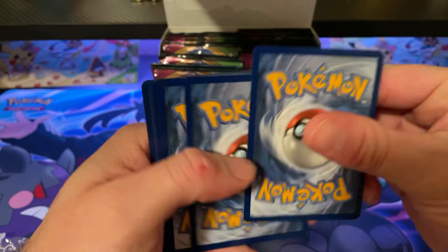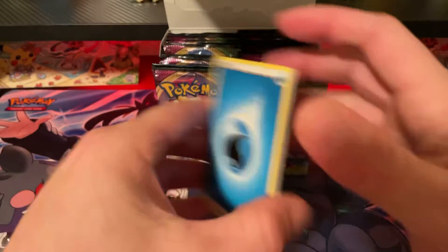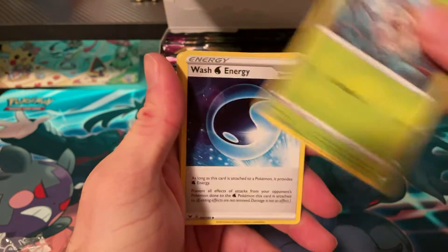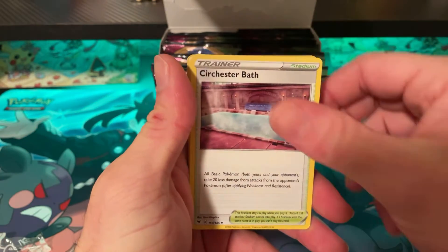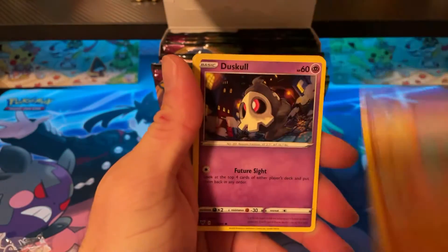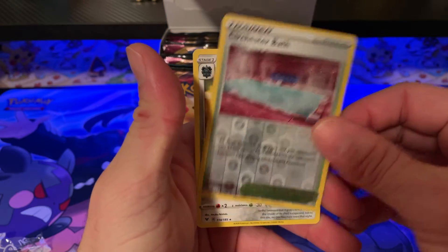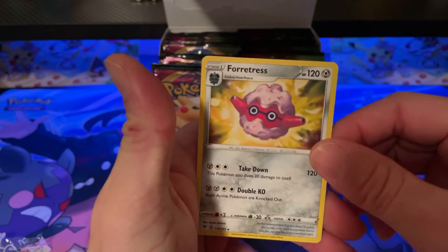Pack three: Water Energy, Nuzleaf, Wash Energy, Sinistea, Stunfisk, Weedle, Beldum, Vampy, Duskull, Electric-type, Sinistea again — reverse holo — and Forretress.